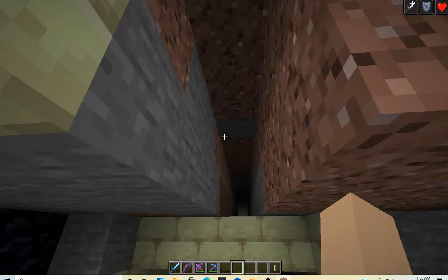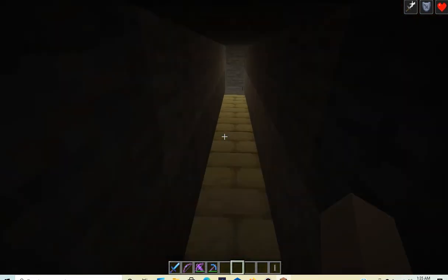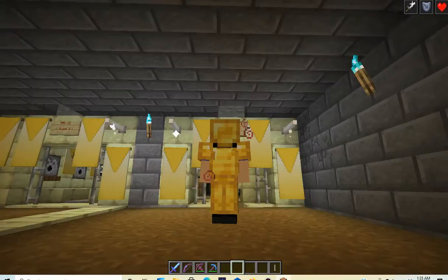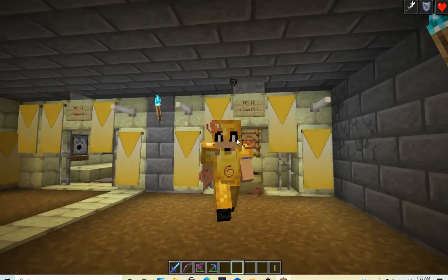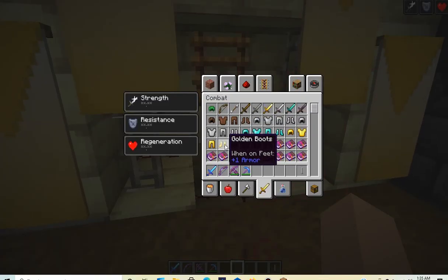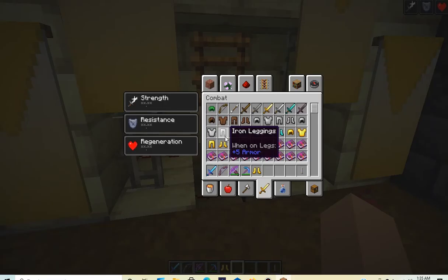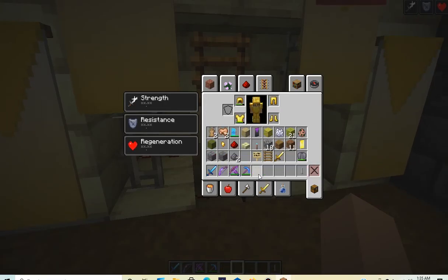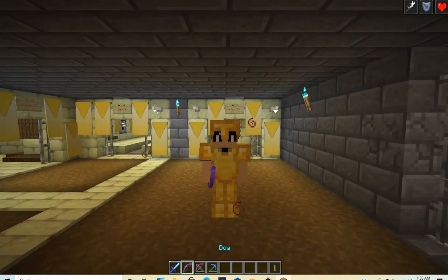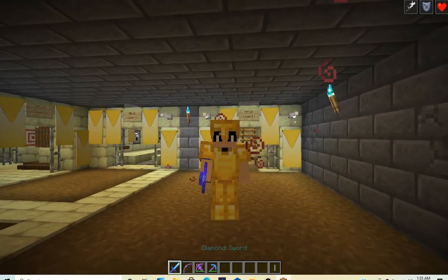To get out of here all we need to do is just go right back up here, and there we go — we are right back where we were from the start. We also get the golden boots, so let's put those on. There we go, we are officially fully kitted up in the gold armor. That is awesome.